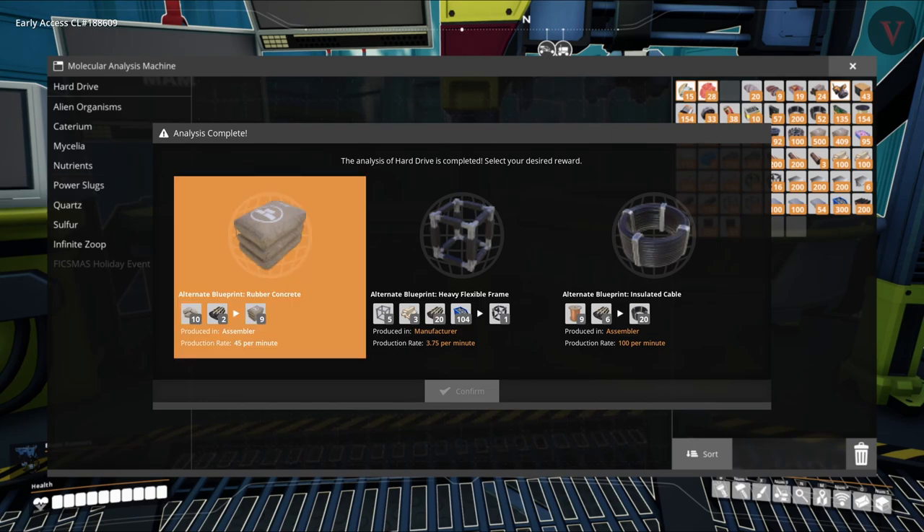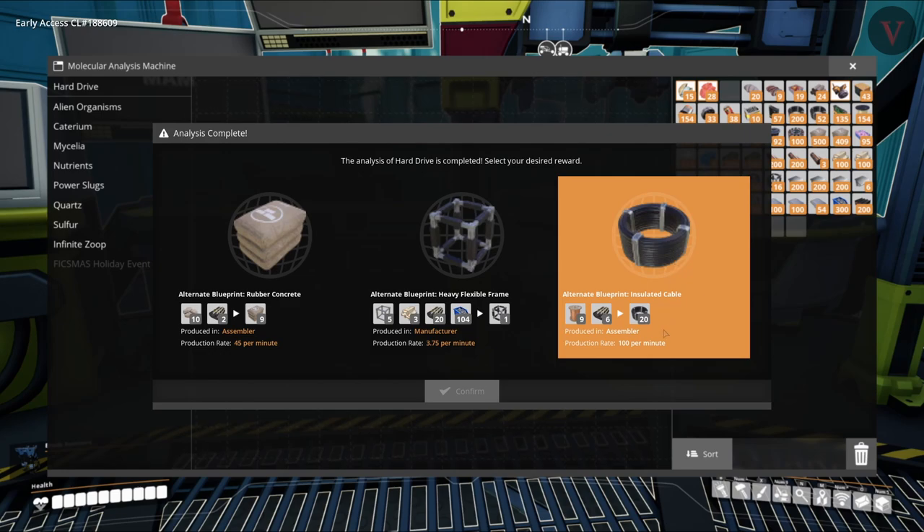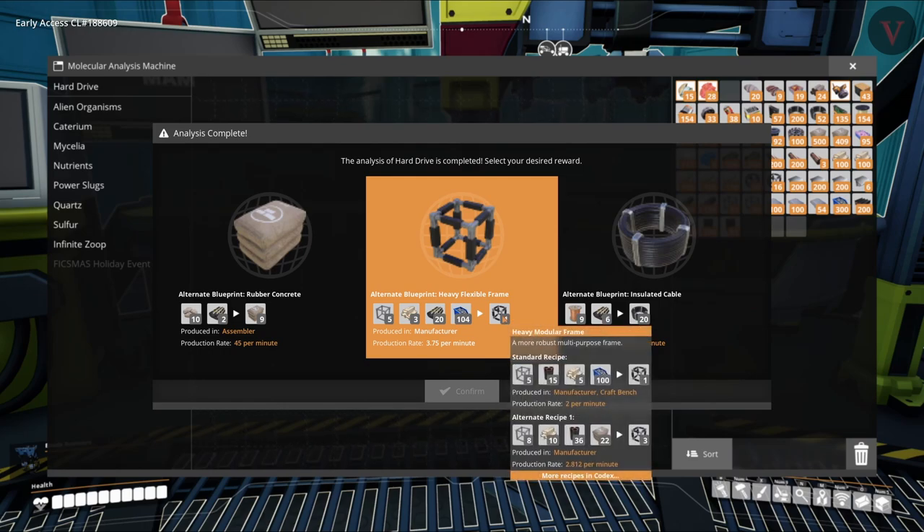An alternate for concrete — we keep talking about we need to get one of these, and that would actually be pretty good because we have so much rubber. Another modular frame recipe — that would be good. Cable? We're not using that in anything. The heavy flexible frame. We already have an alternate for the heavy modular frame, but it's a bit demanding on our steel.